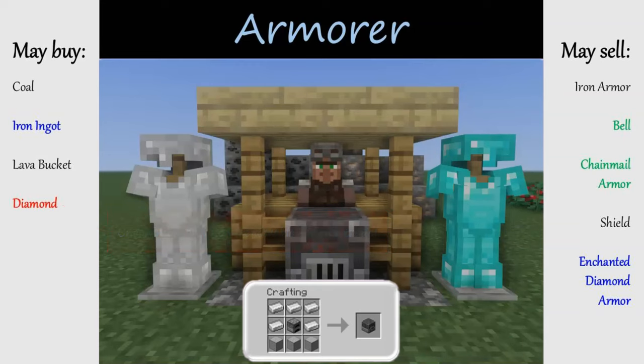Cartography tables are created with wood planks and paper, and allow the player to copy, scale, or lock maps — and for a villager, they open the cartographer profession. To gain emeralds from a cartographer, you'll initially want paper, and later you may sell glass panes, though glass is not renewable and sugarcane — used to craft paper — is one of the slowest growing crops in the game. Once the cartographer levels up, he will offer maps to find rare structures. My personal recommendation: skip the ocean monument map and get the trial chambers or woodland mansion maps when you're ready for those combat challenges.